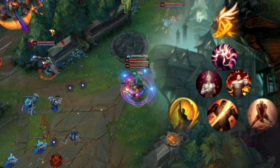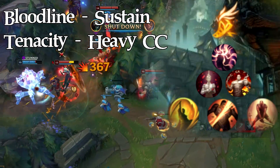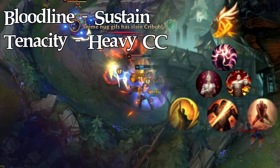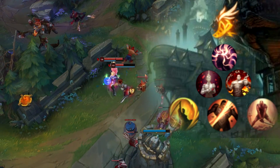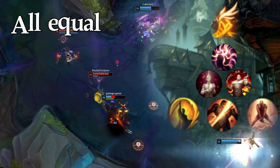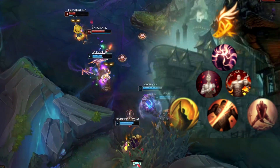Here are the Fleet Footwork rune details. First is Presence of Mind — it's a great rune that synergizes well with Gangplank. Second, either Bloodline for sustain or Tenacity against heavy CC team comps, where you might want to keep your orange for more important situations when at risk of being chained CC'd — both are situational. In the last row, Coup de Grace, Cut Down, or Last Stand are all equally good. Coup de Grace is probably a little better now since Gangplank actually does damage, but it comes down to preference and matchup. Core item build stays the same.